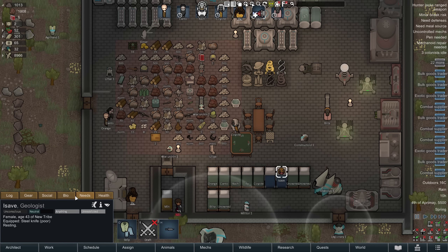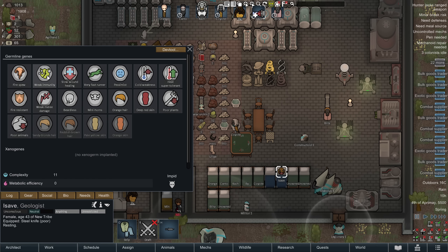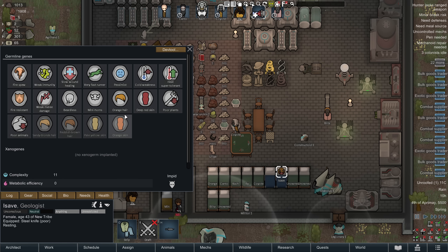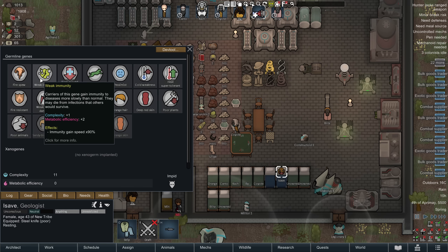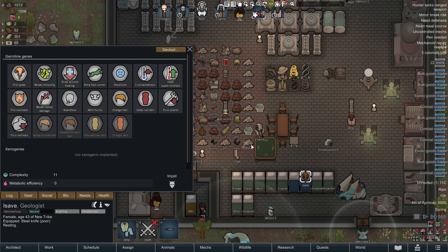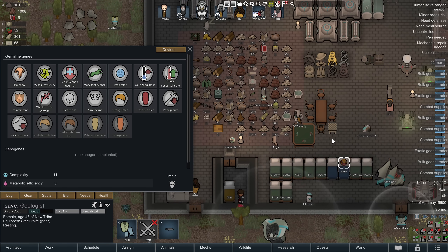Here's a pawn who's an impid — their xenotype means they can spew fire, have weak immunity, slow wound healing, and are fast runners. They're basically the worst enemies to have: they run fast, spew fire, and cause decent damage, though their melee damage is terrible. With weak immunity and slow wound healing you'd never want to run these for yourself, but they're great for the enemy who can throw waves of cheap, very fast units that cause horrible fire-spewing problems. I'm going to hate fighting these.